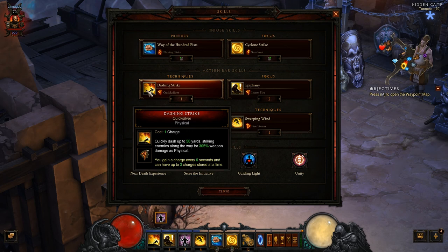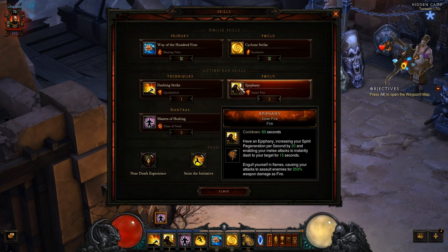On technique skills, I just chose the simple Dashing Strike Quicksilver, that gives me mobility for my character. With this I get 3 charges, so I can just jump around and follow the group, run away from mobs that just summon walls around me. This is quite good — this is my evasive skill.